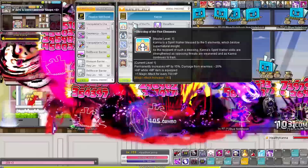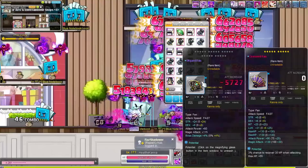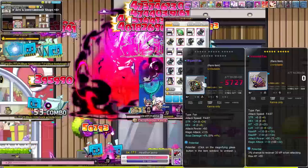Damage-wise, HP Kanna is not doing too bad. Thanks to Starforce bonus points, legion, links, and HP scaling, we're actually doing some pretty decent damage. But do keep in mind we also hadn't found a new weapon yet — it would take a bit longer before we finally found one, around level 170. Not sure what's up with the drop rate, but dang, that took a while.